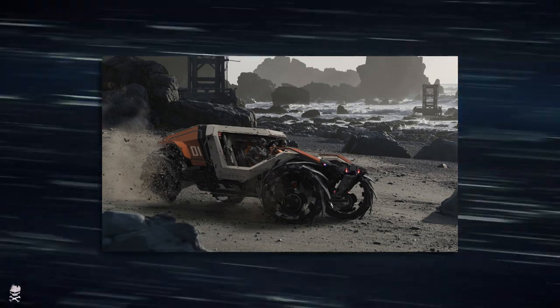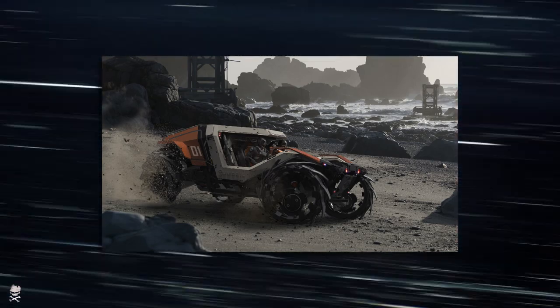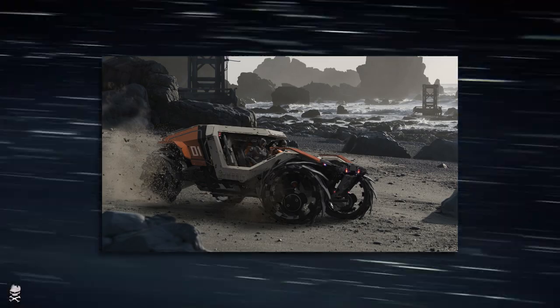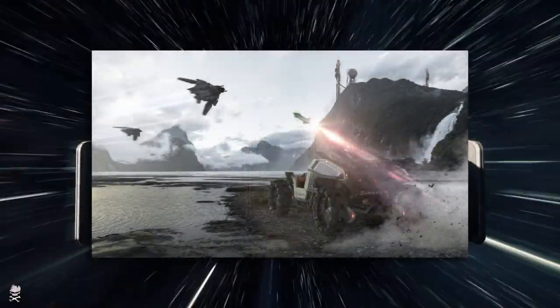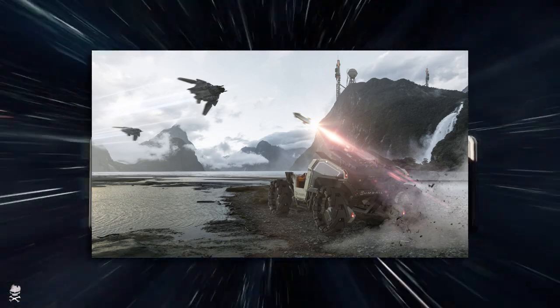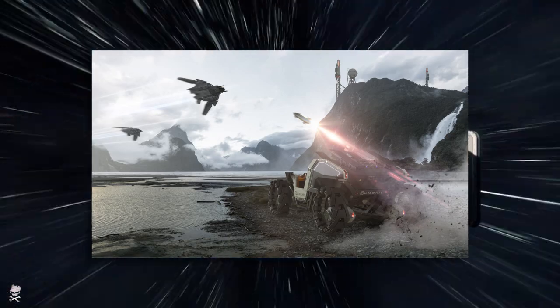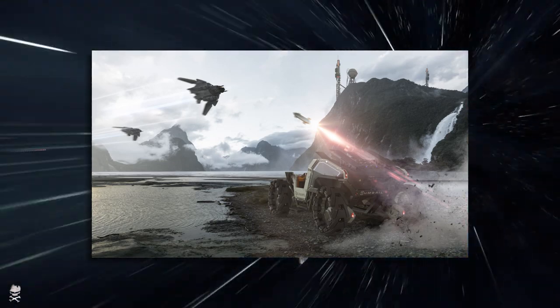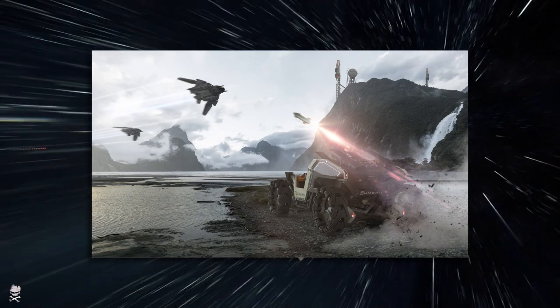Question nine: what are the pros and cons of the Cyclone compared to other land vehicles when it comes to terrain handling, speed, utility, and combat? The Ursa rover is tough but slow; the Knox is fast and nimble but fragile; the Cyclone sits right in the middle.